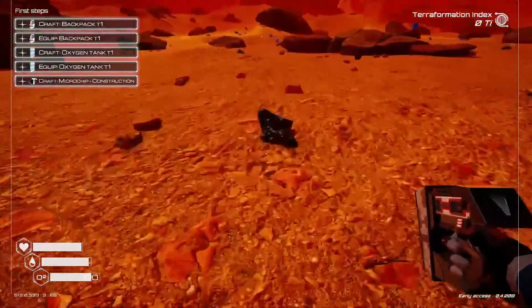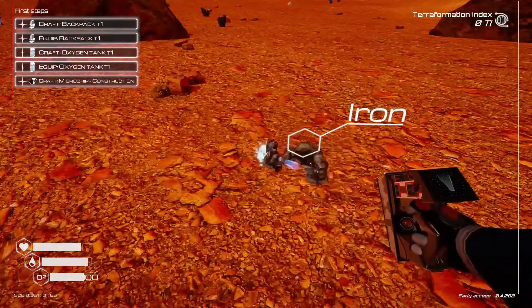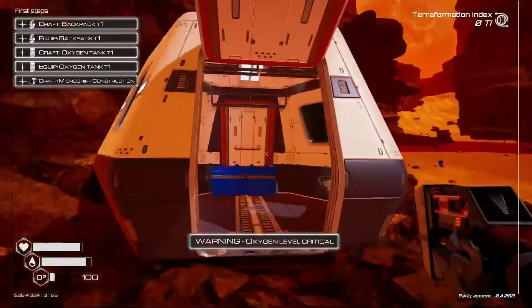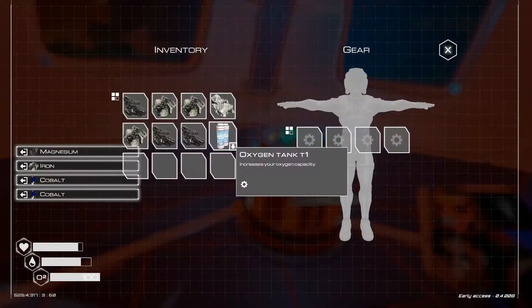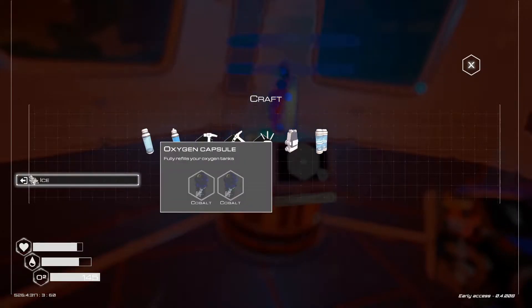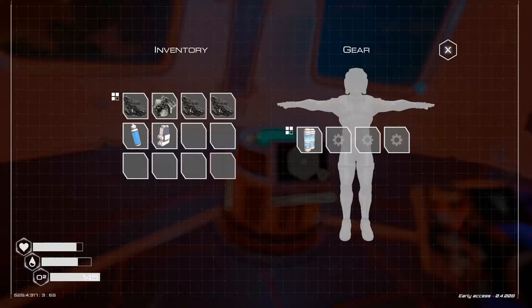We need to complete our first steps, and we also need to get the Terraform Index up to 175,000. In hardcore mode your food, water, and oxygen deplete very quickly, and we're cutting it pretty close. Let's use up some of the materials we've been gathering to craft up an oxygen tank, a backpack, and some scanner tools like the deconstruction chip, construction chip, and the flashlight chip.